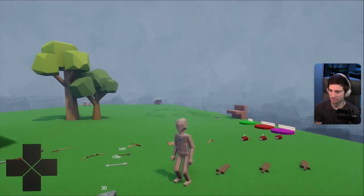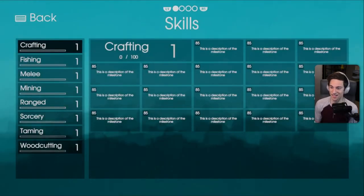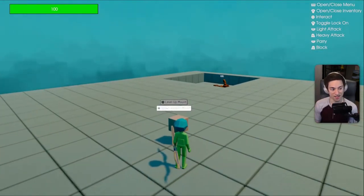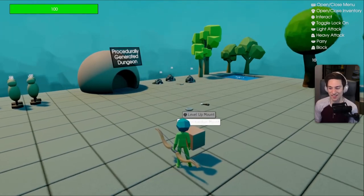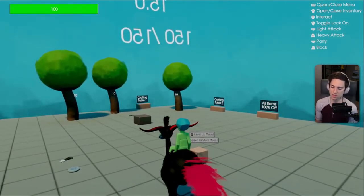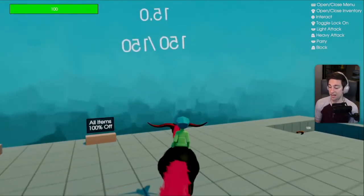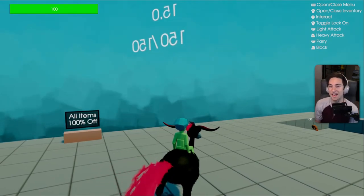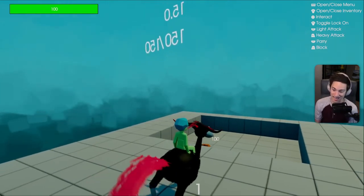I've decided to make the mount purely movement focused, and here's why. RPG V2 had a mount and I tried to make it do everything, and it was very cool. The idea was it would be its own separate entity — you could leave it places and it would just stay there. It had levels, experience, health, an attack, and AI.